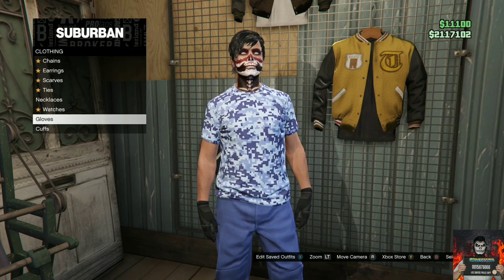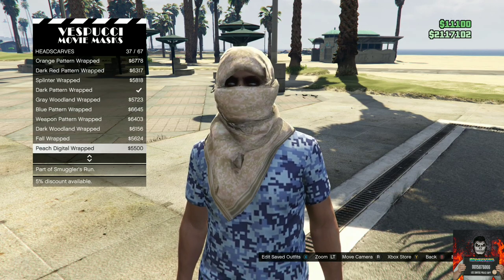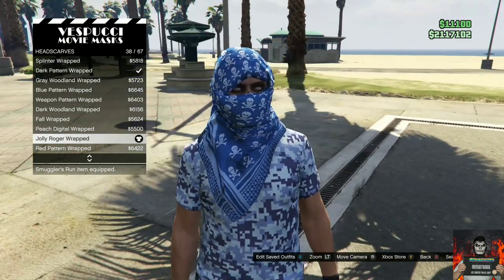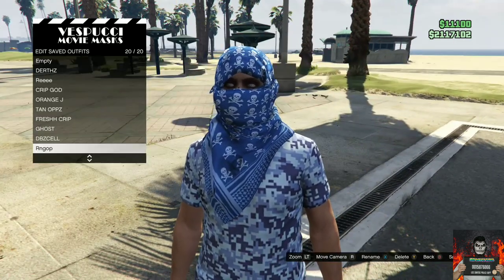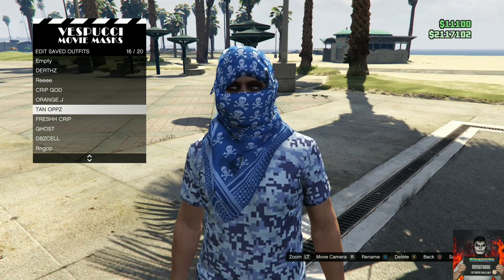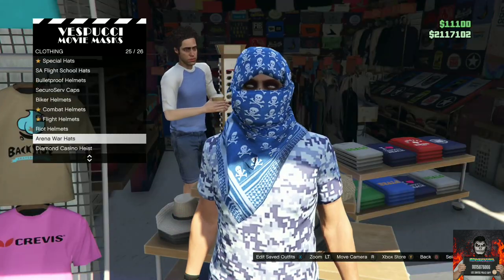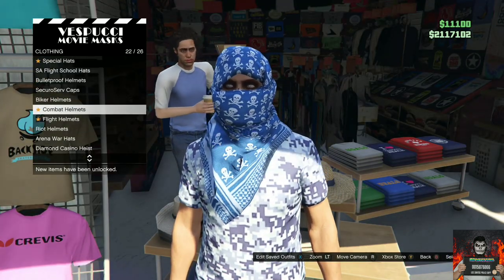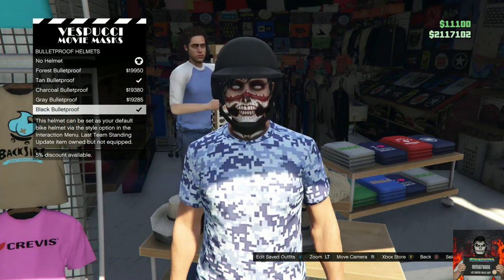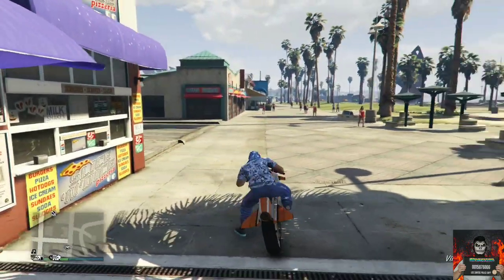Head over to the mask store, go over to the head scarves, and purchase the Jolly Roger Wrap. Save this as an outfit once. Then move over to the left side of the mask store, go over to the bulletproof helmets, and make sure you have the black bulletproof. Now make your way over to the closest telescope so we can do the telescope glitch.